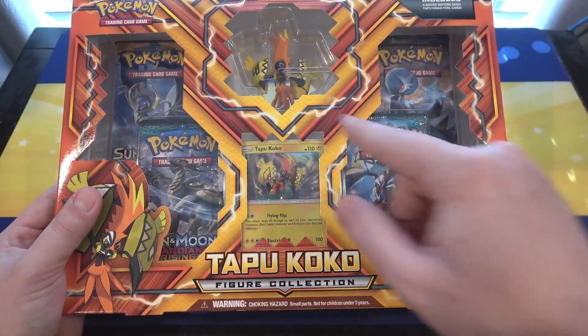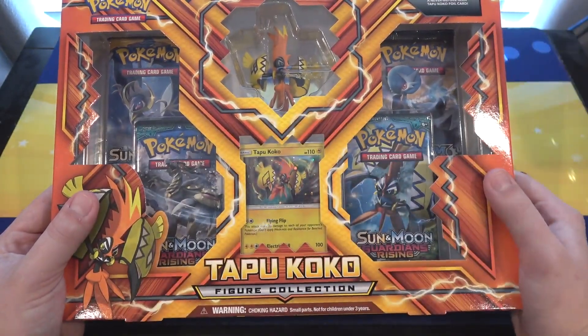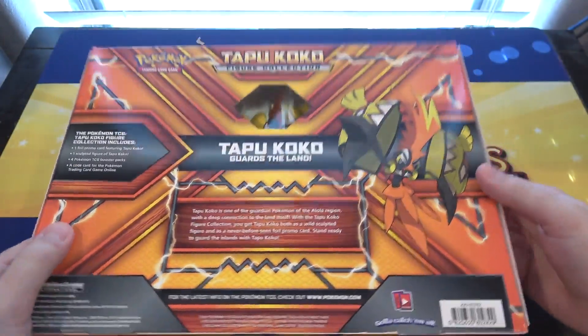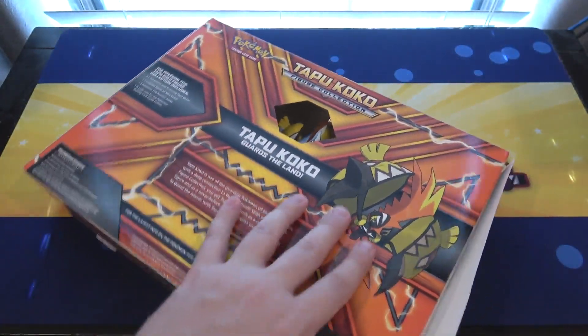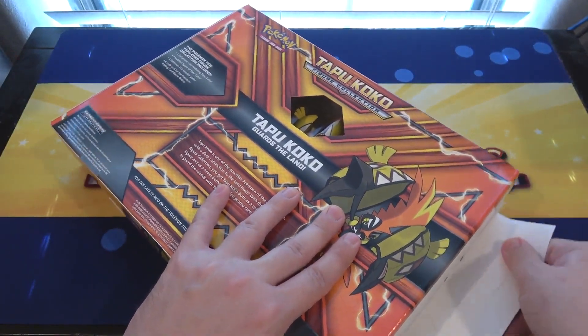Steam Siege, I believe — I can see like half of the name. And then Sun and Moon. So let's go ahead and open this up and show you guys all the different cards and everything. Here's the back of it too, in case you guys want to see that. Just like everything else, I got this from Big and Collectibles, so be sure to check them out — link in the description.